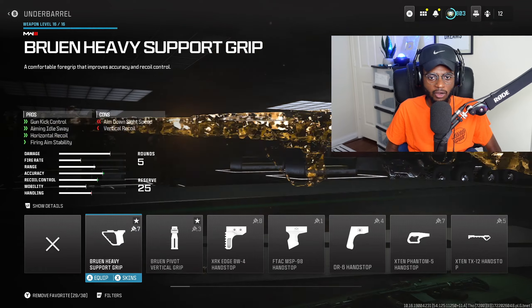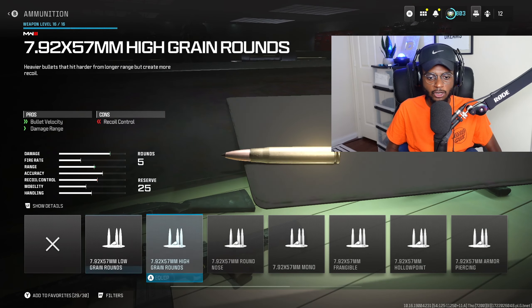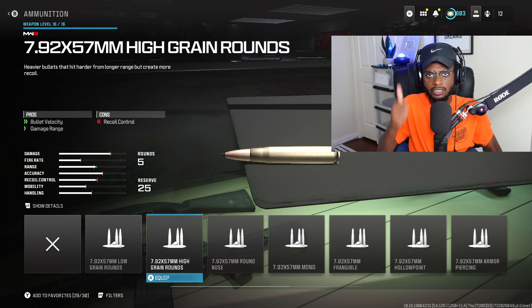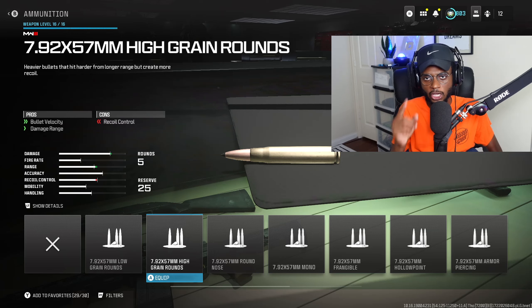We're also going to skip over the underbarrels. We are going to rock ammunition, and I do recommend running high-grain rounds to bump up that medium as well as long-range performance, with improved bullet velocity and damage range. We want to have a near-hit-scan class setup so you can get those one-shot kills at long range a lot easier, making the sniper rifle a lot more smooth and satisfying to use.